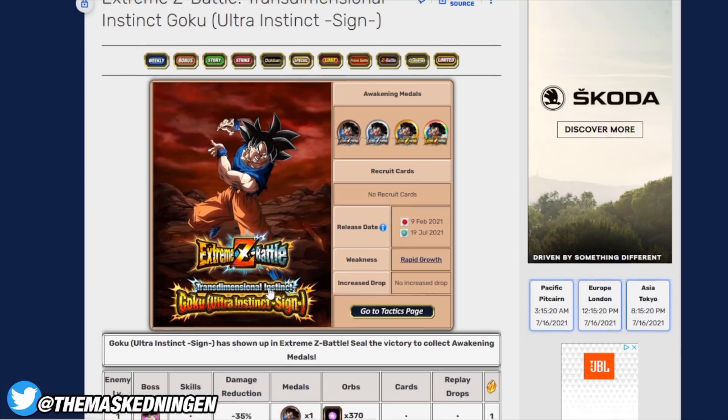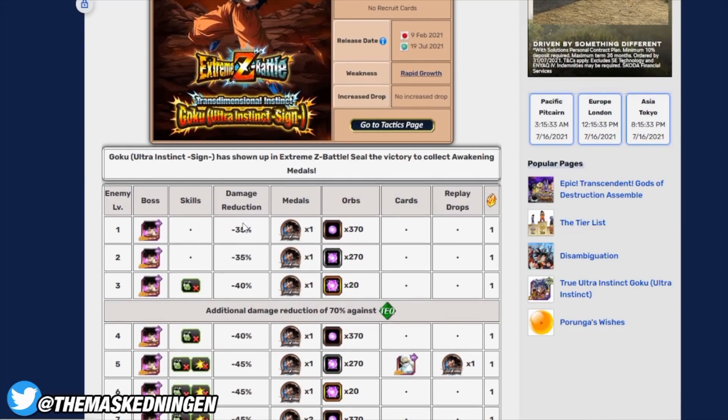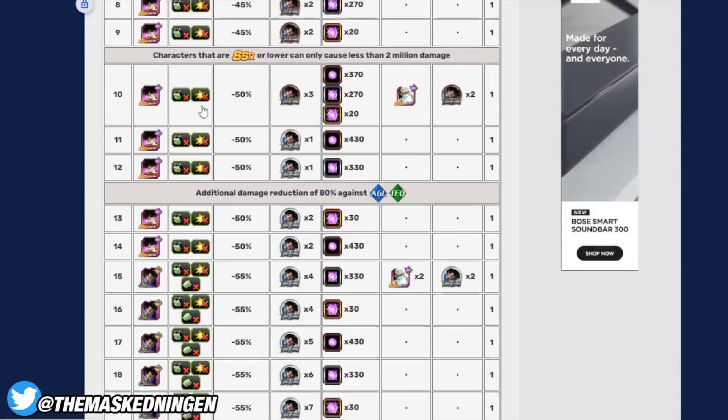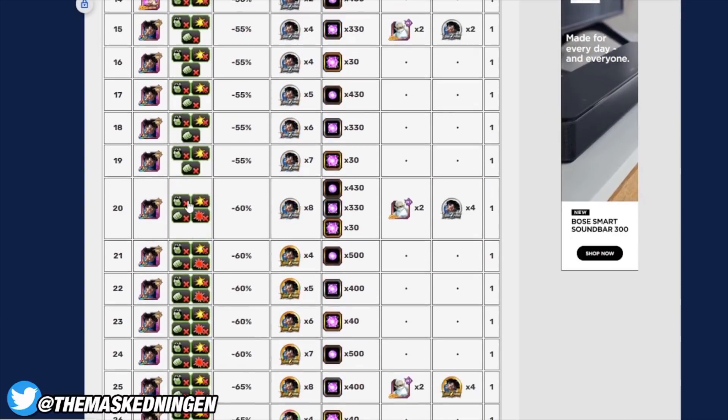Int UI Goku is a standard 30-stage EZA. The weakness category is Rapid Growth, which is STR Kefla's category. She is featured on Vegeta's banner, so if your summons have been anything like mine — no Vegeta but plenty of Keflas — that will be a good place to start. Standard 30-stage EZA means no stunning past stage 5, no attack lowering past stage 15, and no sealing past stage 20.